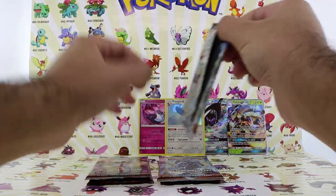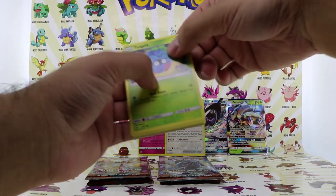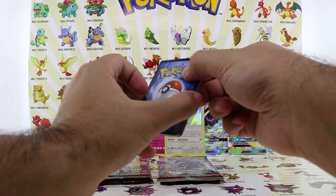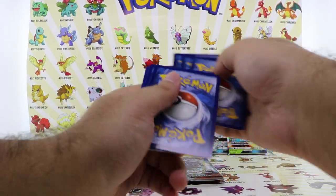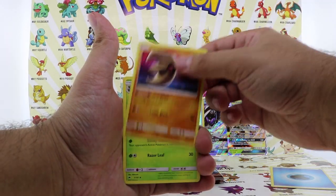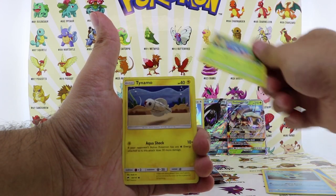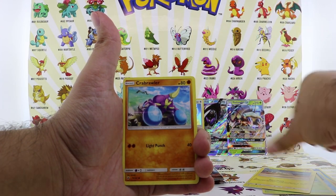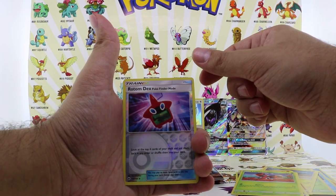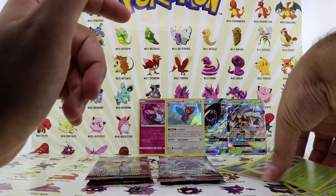We got another four packs remaining after this one — gotta try to get more of these packs if I don't get the Charizard. Water Energy, Lurantis, Gloom, Seedra, Tangela, Tynamo, Crabrawler, Inkay, Ledyba, Rotom Dex reverse holo, and the Heracross non-holo rare.